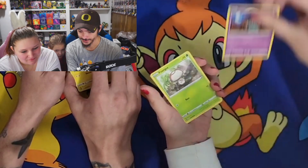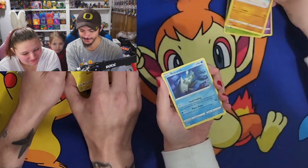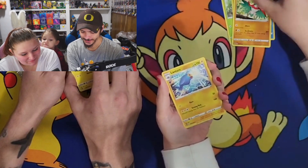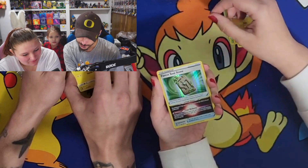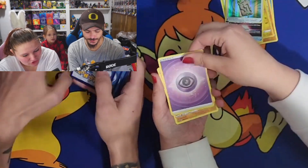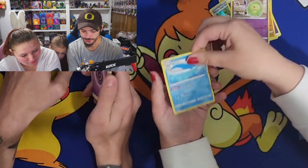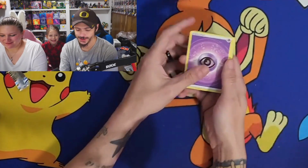That's only one — that's Fungus. Sandygast, Relicanth, Talucha, Reverse Holo Lanturn, a Holo Rare Forest Seal Stone, Energy, Donphan, Delusion. That's Uncle J! There's the code card.